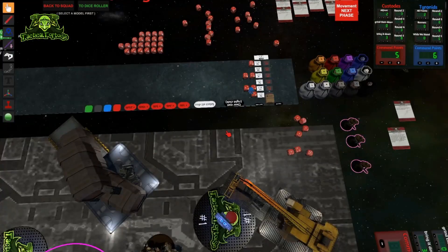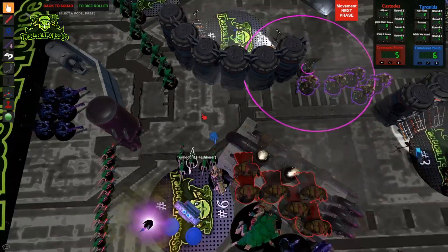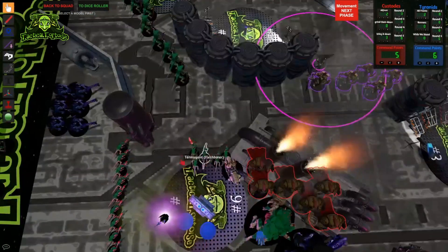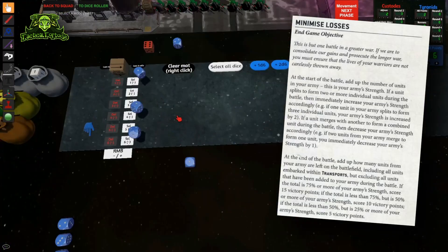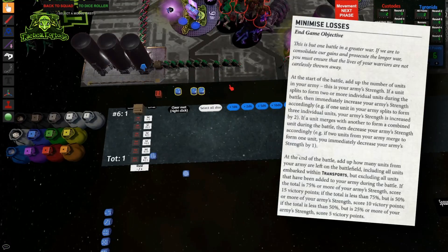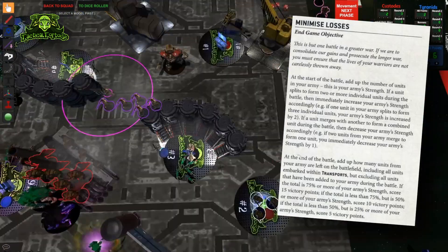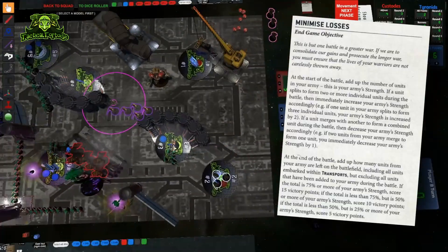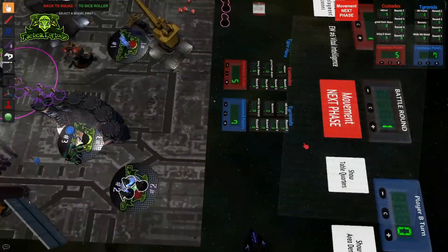Let's cover some of the mission-specific secondaries I'd consider most highly. First up is Minimize Losses from Retrieval Mission — this is definitely an army-specific pick. If your army is already defensively oriented, it's a solid selection and you can often score 10 points fairly easily, but if you're set up to be more aggressive and focused on small units, I'd avoid it.